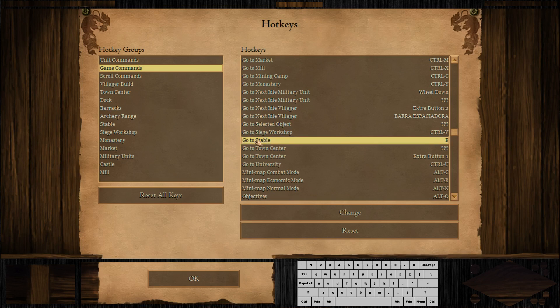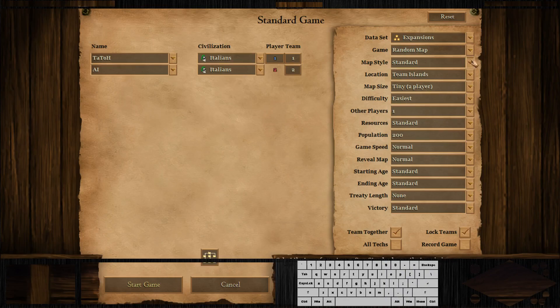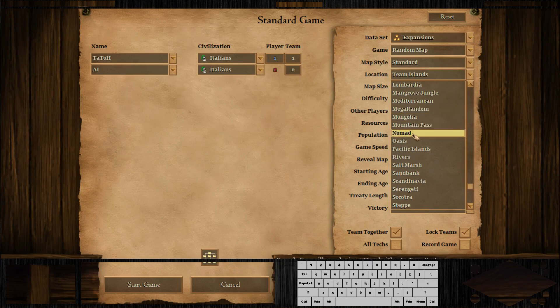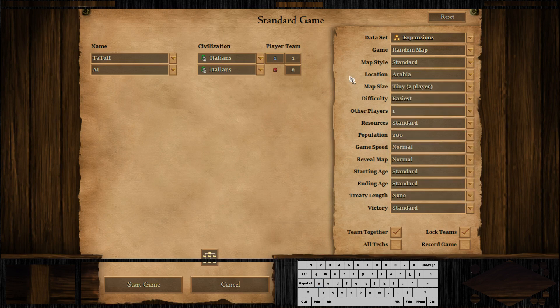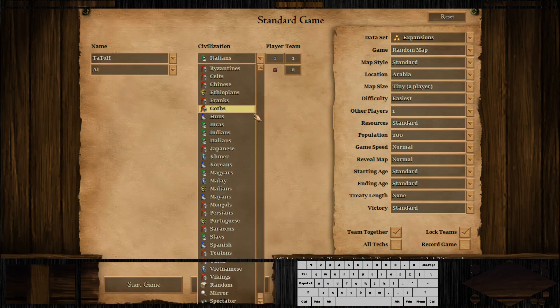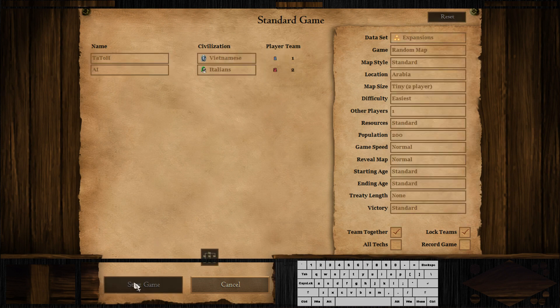Once we have those hotkeys changed, let's jump into the game. As always, this is from the last game. We're going to play Arabia because it's the most standard map. And a skirmish session without bonus, let's pick Enemies for example. As always, I will try to explain each build and where it's going.